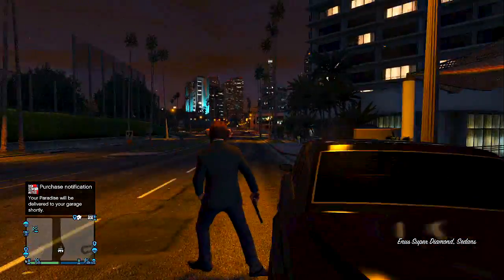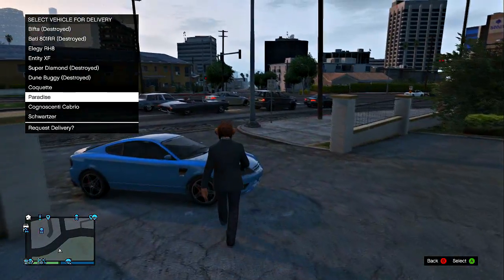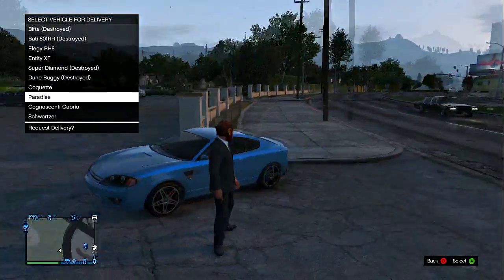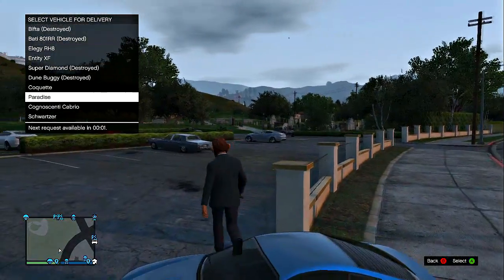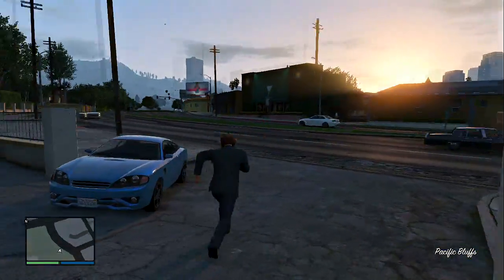Then you're going to get a different car and go even farther away from the car you were at. Once you guys are far enough, you're going to call in the Paradise or the Bravado — the van that you guys bought on the internet.